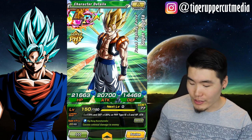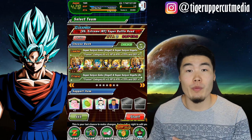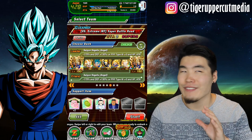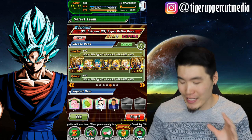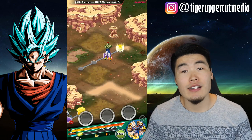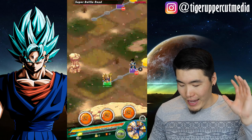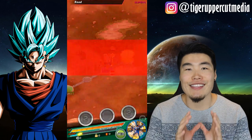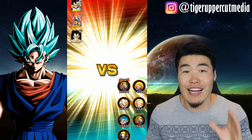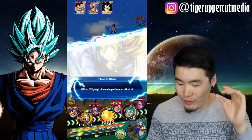So what better way to bring that back to the channel than with a showcase of my rainbow LR Gogeta on still the hardest event on Global — Super Battle Road. That's what we're going to do today. There's the Gogeta, looking like a freaking badass. This is the overall Super Physical team that we're bringing. I think it looks pretty sweet, and these are the items. I don't think I'd really need them that much, because I have run through this event multiple times.